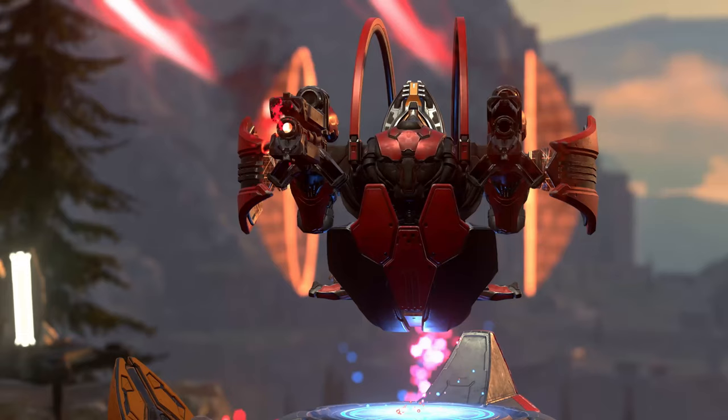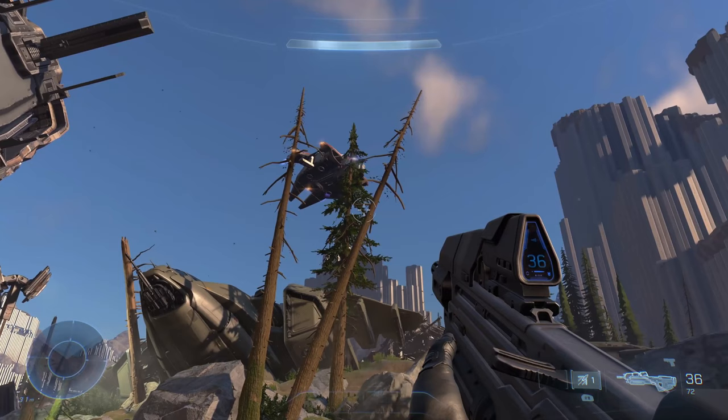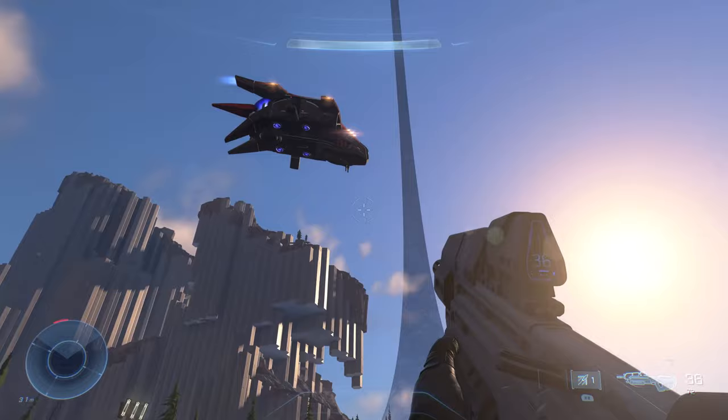We get to see the shade turret used in action, and it has a pretty cool shield that protects the gunner that can be broken. We can also see both a crashed UNSC ship as well as a pelican, and the last vehicle we get a good look at is the Banished Phantom.